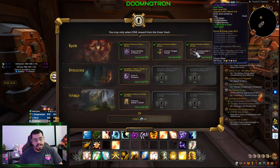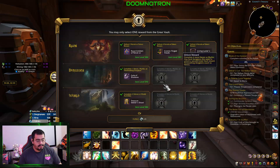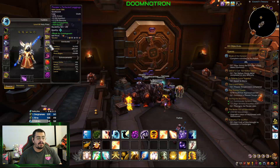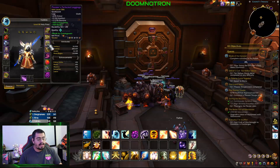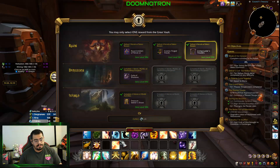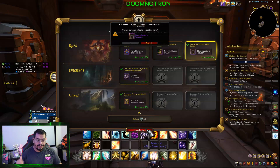And we have tier pants. Even though the item level is pretty low, we might end up going with the pants. Let's see — yeah look, 486. There's crafted gear that I did with my main. So let's go ahead and just take these pants and call it a great vault. Thumbs up.